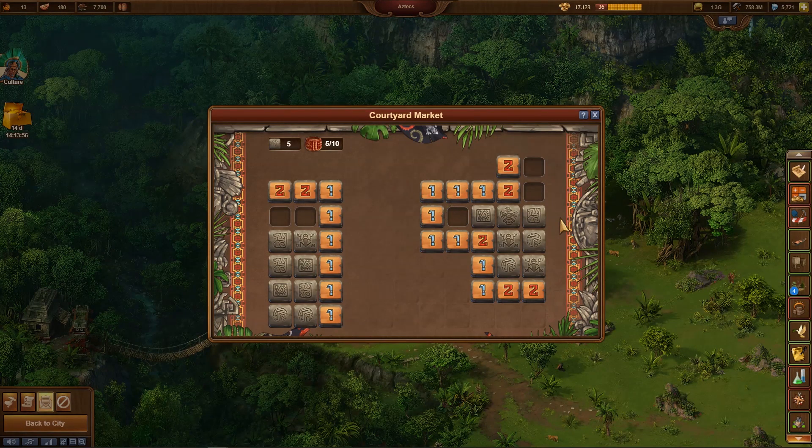The bottom right corner is also clear and we can collect the two vegetables there without any risk. The last unambiguous tile is then at the bottom left. The top three 1-tiles already have a neighbor, so the lower three tiles share a single neighbor who can only be in front of the middle 1-tile.